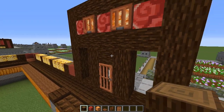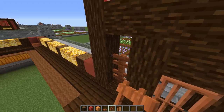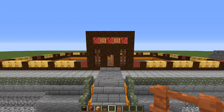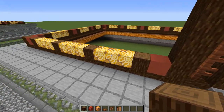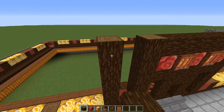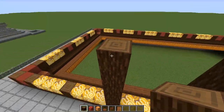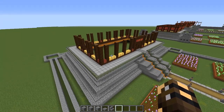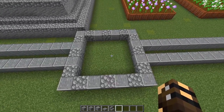Grab some acacia fences and put three in each gap on either side of the door. While we have our spruce logs in hand, run around to each of the upward-facing logs and add five more logs on top so they're the same height as our entrance. Go ahead and do that all the way around the building. That's how you should be looking when you're done.